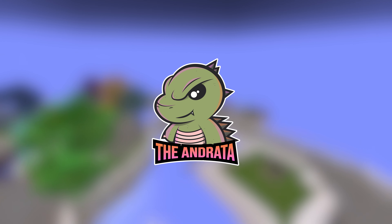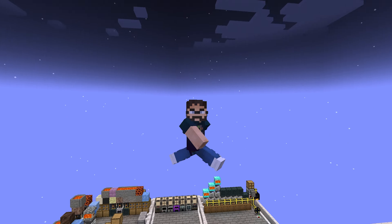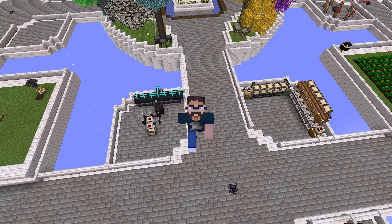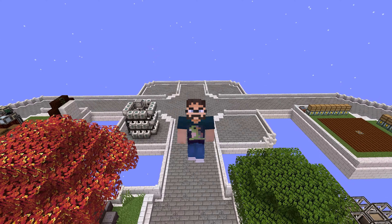Hello there everyone, the Andrada here and welcome back to episode 40 of our All the Mods 9 to the Sky Let's Play series. Where today we are channeling our inner Full Metal Alchemist by diving into Project E. Let's get started.